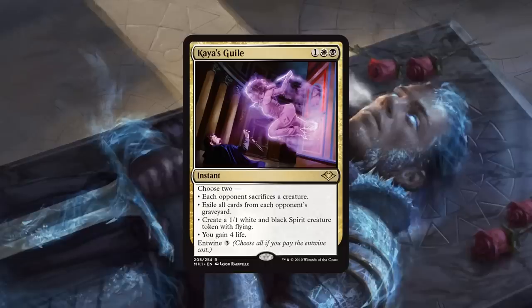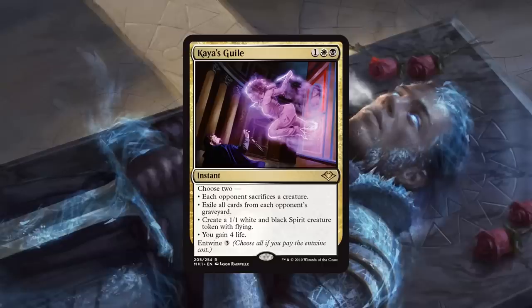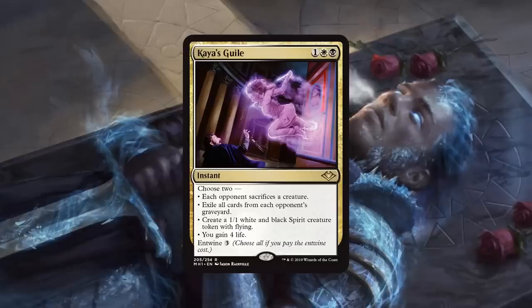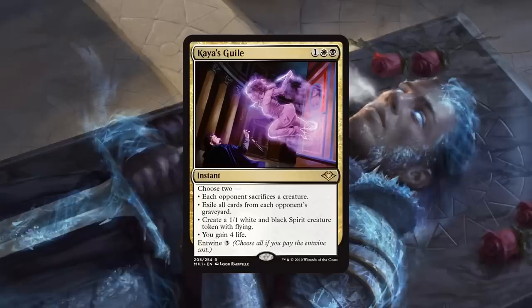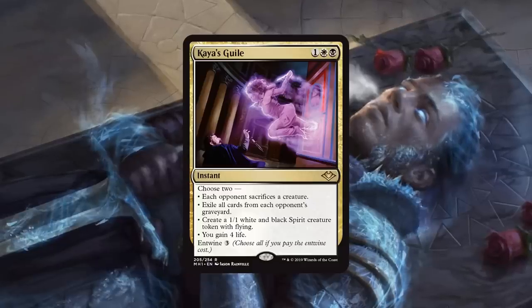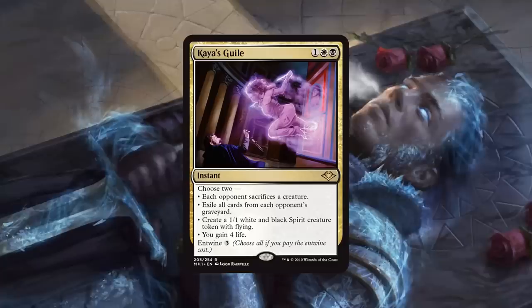This card is, as you mentioned, like an Orzhov Kolaghan's Command — whatever you want. But the best thing here is that this card is great early game, scales to the late game because you have Entwine and can get all the modes, and all the modes are relevant. The weakest mode is probably the 'create a 1/1,' but that 1/1 has Flying and is still relevant — you can still block a lot of things with it. Right now, graveyard hate — if you're mainboarding things like Nihil Spellbomb or Rest in Peace out of control decks — this gives you that without playing something so narrow, because it also comes as a removal spell. You always got to be ready for that one Boggles player, so you get that via a Diabolic Edict, plus eating a graveyard, making a 1/1, or gaining 4 life against Burn. All these modes are relevant. It's very rare that you're going to find a match where this card is bad.